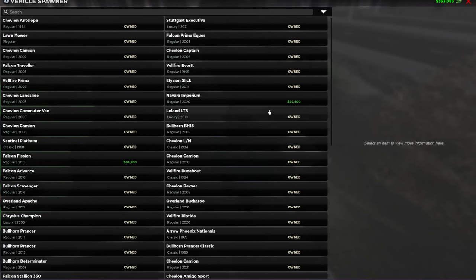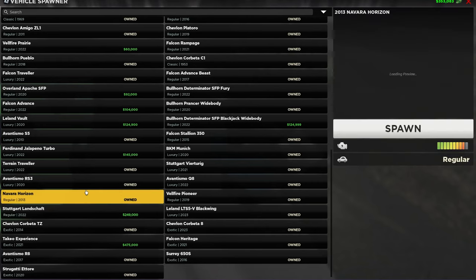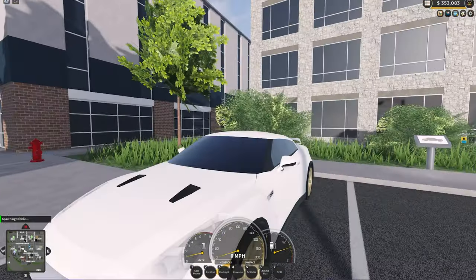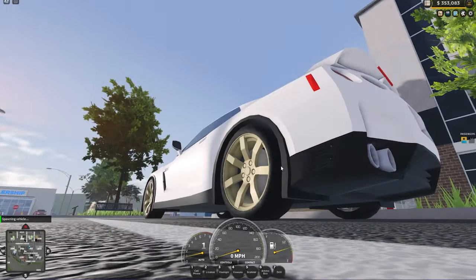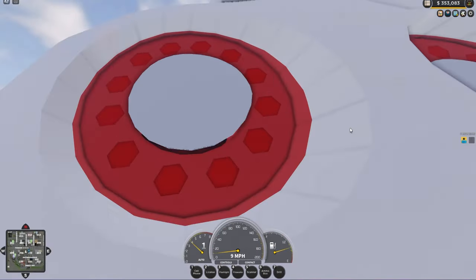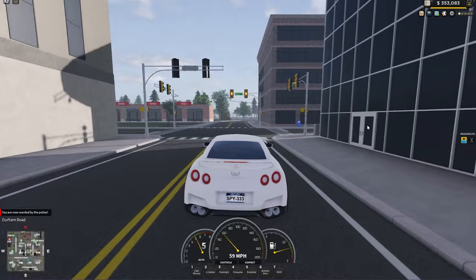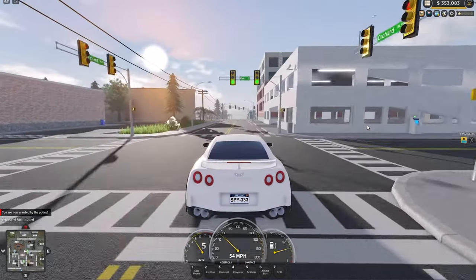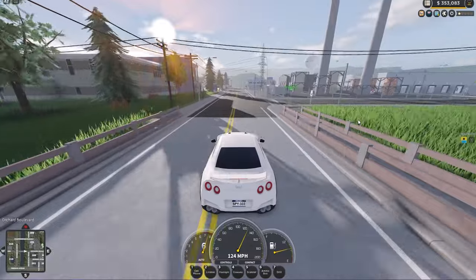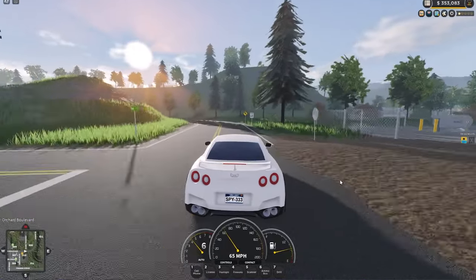Now we have one that's kind of been forgotten about in ERLC, to be honest — it is the Navara Horizon, also known as the 2013 Nissan GT-R. As you can see, it looks very, very nice. It's definitely one of the older models in ERLC — you can see a lot less detail compared to what we have on current cars now. But that only means it's likely this car will get updated at some point in the future. It's quite cheap, it is quite fast — it's obviously a Nissan GT-R, so if you like a Nissan GT-R, why would you not buy it? The Nissan GT-R is a pretty cool car, I can't lie.